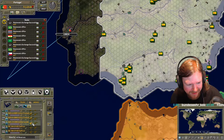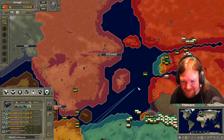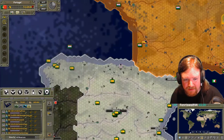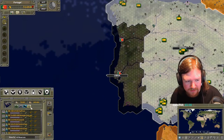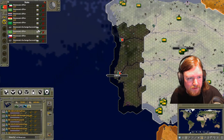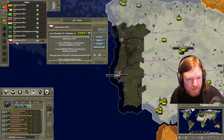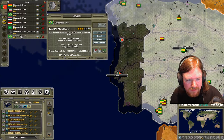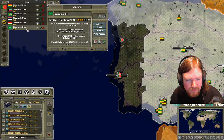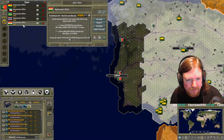Look at where the border is. China knows that I need rubber, so they're offering to sell me rubber at 10 times market value. I'm going to decline that. Even the CA-1 Peregrine that I can research, which is an interceptor, doesn't even have a high air target value.